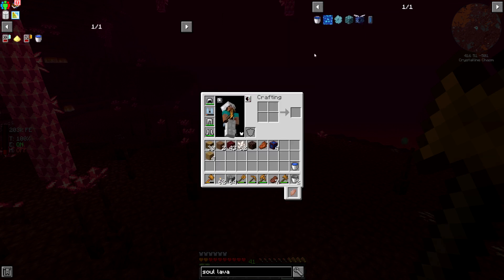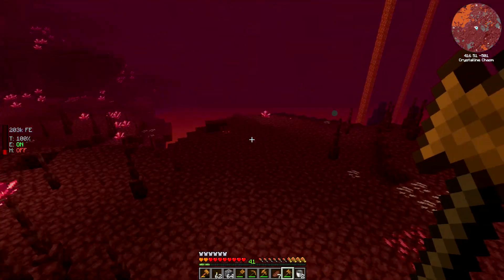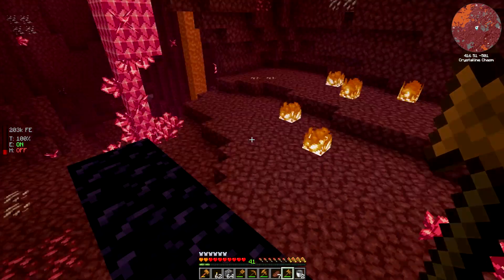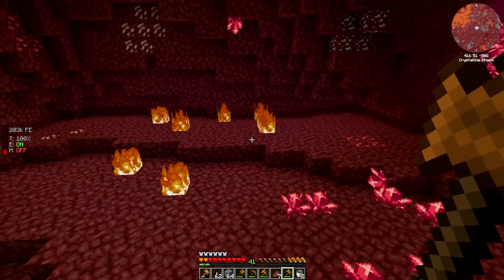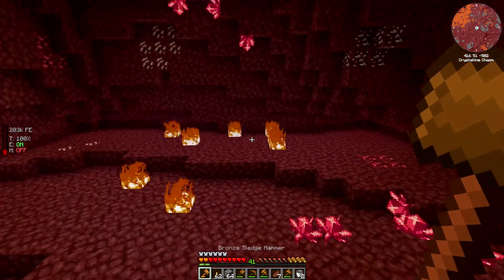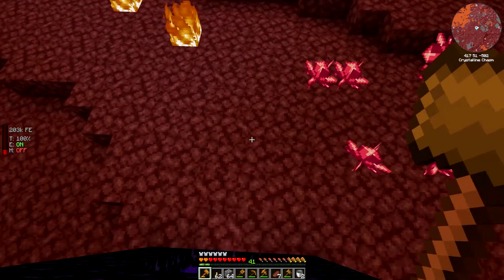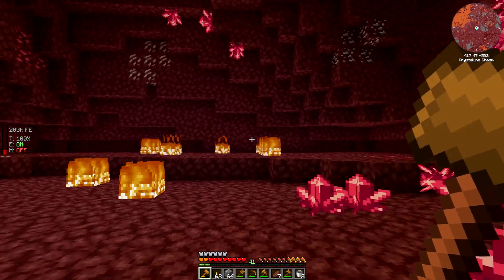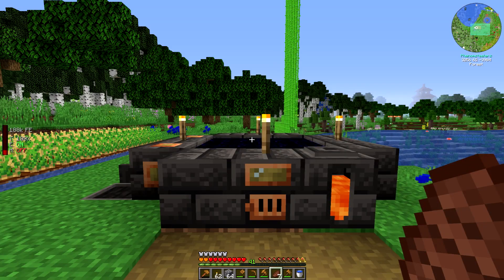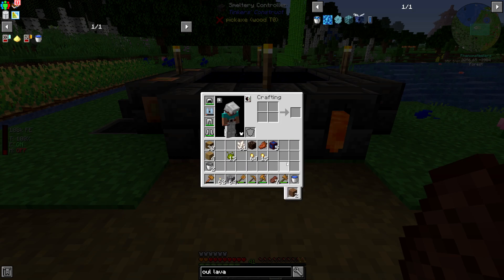I feel like soul lava is in the nether somewhere but I don't remember. What I'm going to do is dig for a while — I can do that off camera. I'll use my hammer so I can plow through netherrack pretty quick. If I find soul lava I'll be right back, and if I don't, I'll be back anyway. Unfortunately I couldn't find any soul lava, and I did run through all the durability on my sledgehammer.